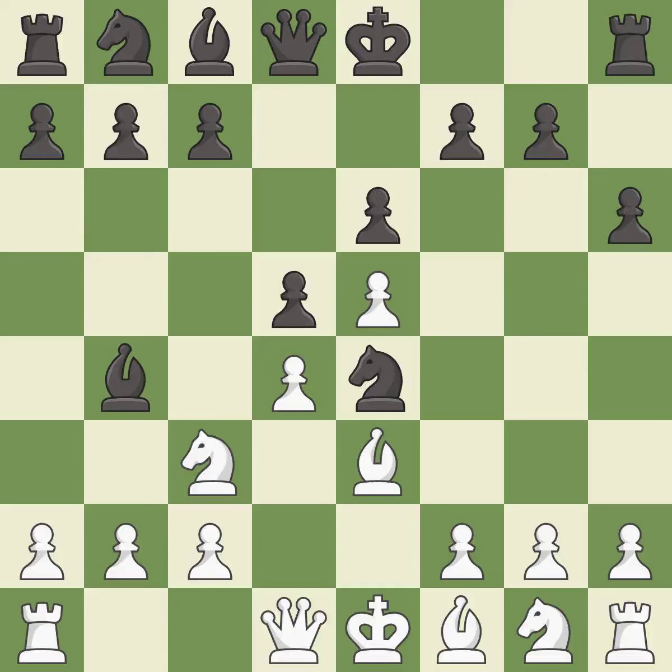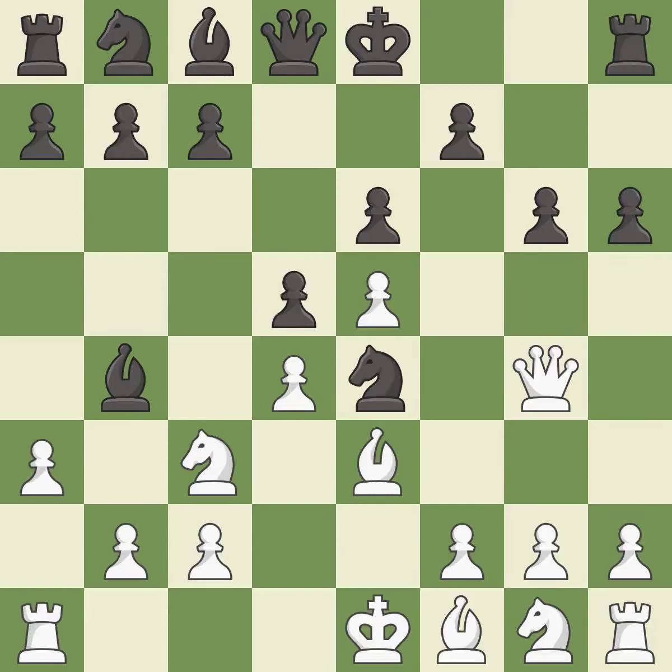This attacks a knight, winning a tempo when it moves away, creating a threat to win a pawn. This moves the pawn to safety. This kicks an opposing bishop. Forcing the opponent to double their pawns helps create weaknesses.